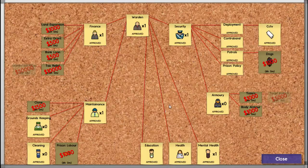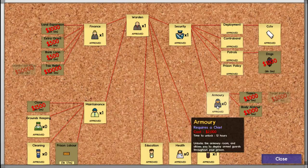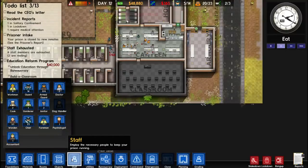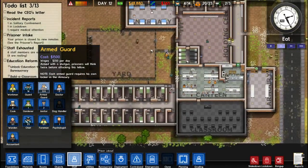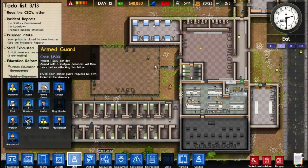So everyone's doing a lot better. Let us consider our next point of research, which is going to be prison labour. So unlock the armory room and allows you to deploy armed guards through the prison — alright, we're going to start getting serious. Staff: we got armed guards now. Each armed guard requires their own locker in the armoury — we have four, and we have four, great. Armed shotgun: prisoners will think twice before attacking.